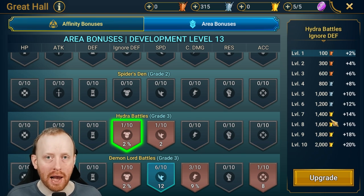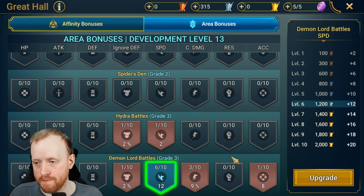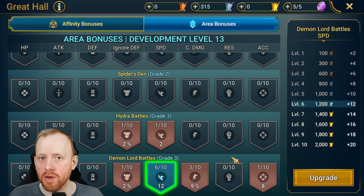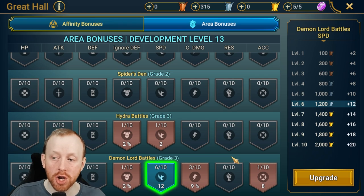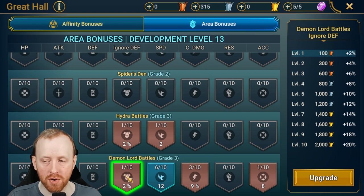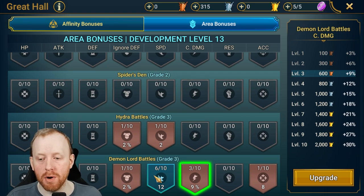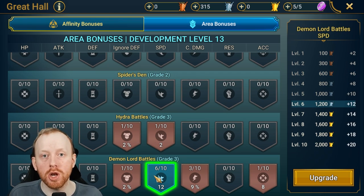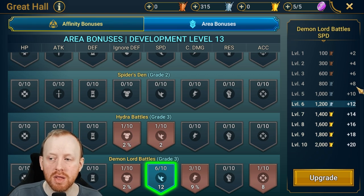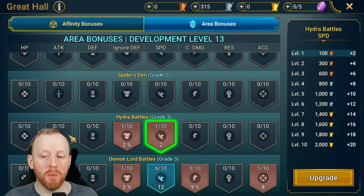My personal focus is clan boss first. I decided to upgrade all clan boss speed in one go, because speed tuning in clan boss is such an important art — if you're going to do it, do it all at once so you can rebuild the whole team together. Doing it incrementally — plus 6, then rebuild, plus 10, then rebuild — wastes silver and time. I'm getting speed and crit damage to maximum first, then focusing on Hydra, then Fire Knight.